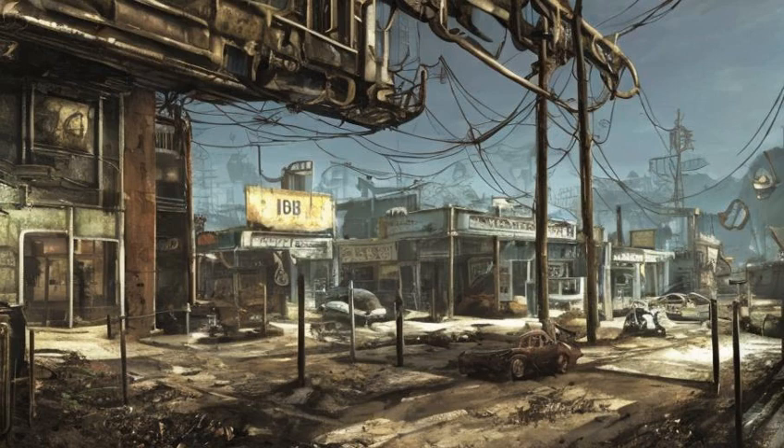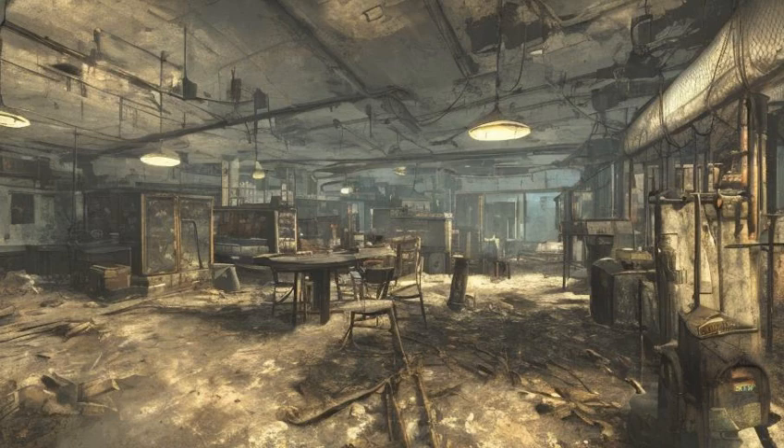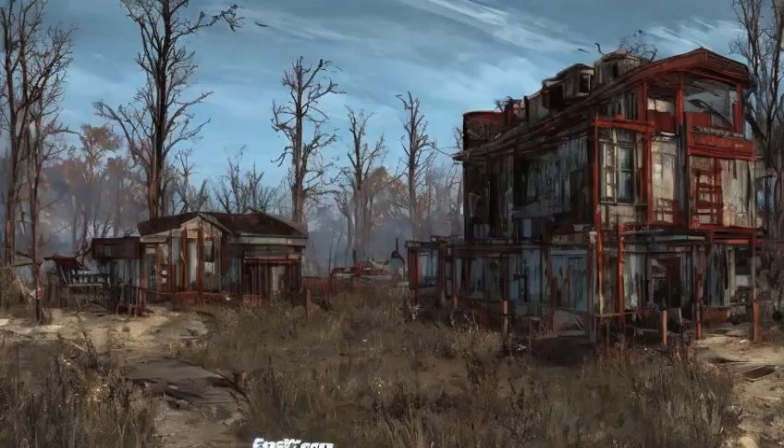Starlight Drive-In (Ref ID: 00161F4B): Eliminate the resident mole rats. Can be used as a Railroad safe house. Sunshine Tidings Co-op (Ref ID: 0001D0E2): Eliminate the resident ghouls. Can be used as a Railroad safe house.